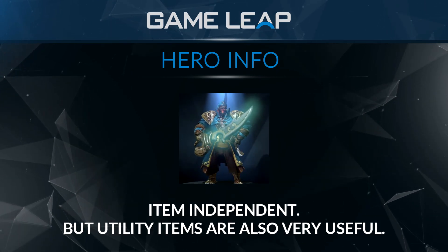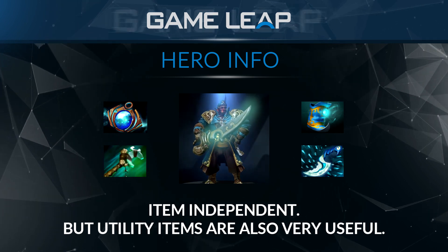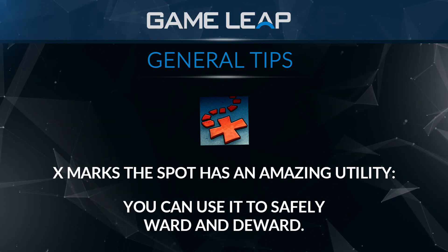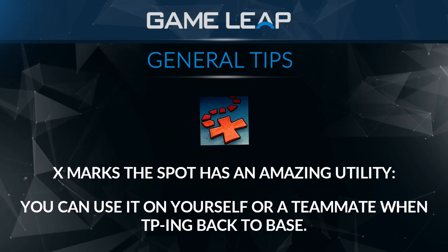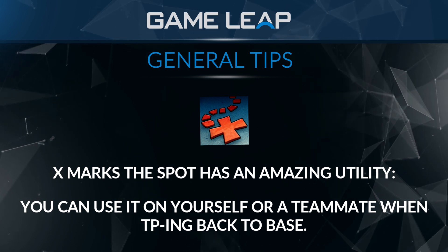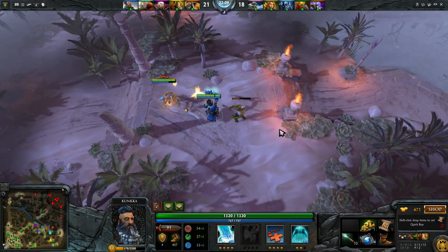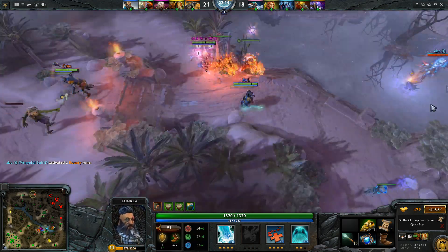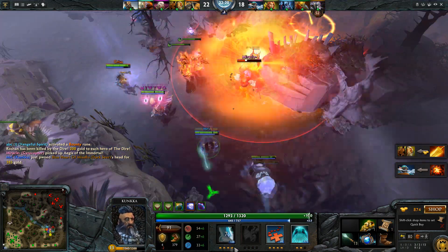He's also item independent. He can do his job with just Arcane Boots, though Aether Lens, Blink Dagger, and other utility items are all very useful. X Marks the Spot has amazing utility outside of just being a setup spell. You can use it to ward and deward places that wouldn't be safe otherwise. You can X teammates TPing home to save them some time, X yourself and TP home to refill your teammates' bottles, or X yourself and TP home to pick up crucial items. Kunkka also has a pretty high base strength and strength gain, so he's naturally harder to kill than other supports due to his higher HP pool. This is especially true if he's able to cast Ghost Ship in a fight, as the percent damage reduction from rum is more effective when a hero has a higher HP pool.